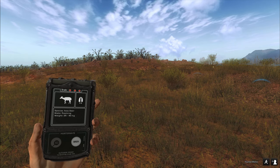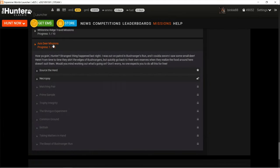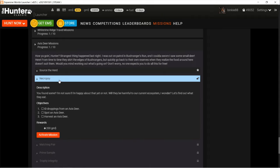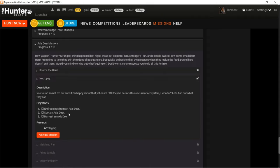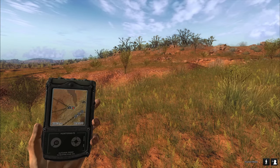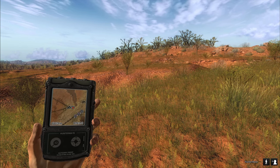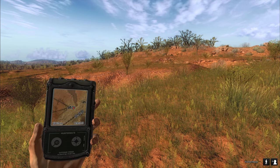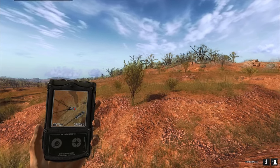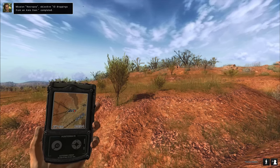Let's have a look at the next mission. Mission 2: ID droppings from an axis deer, spot an axis deer, and harvest an axis deer. Shouldn't be too hard either - 200 GMs. Activate mission. Here we have some droppings - does that count, or does it have to be a new axis deer? I think so - I remember that from other missions. Oh, never mind, that works perfectly!